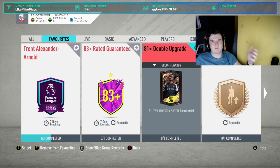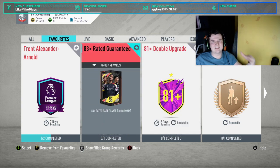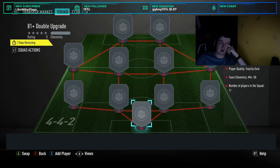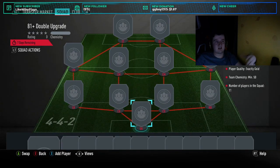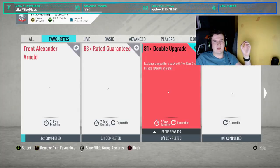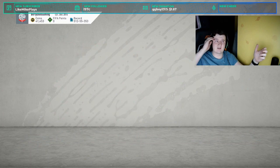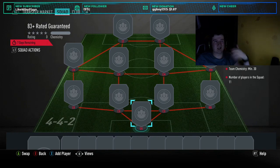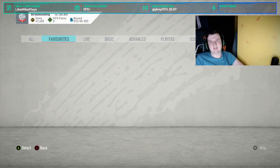Obviously you've got the 81 plus double upgrade and the 83 plus. I think the 81 plus double is probably the better one to go for. You need 11 rare players, 50 chem which is easy enough to get, and then you have the 83 plus guarantee which requires around an 81 or 82 rated squad — so that's a recycling team, the way I'd look at it.